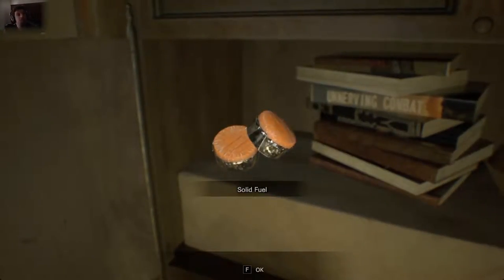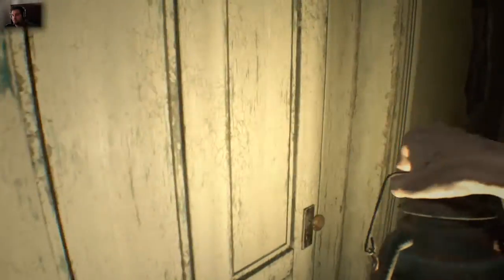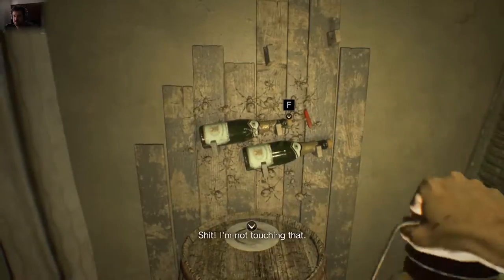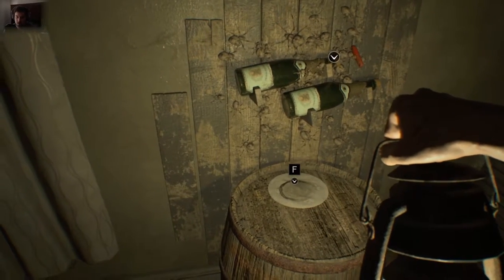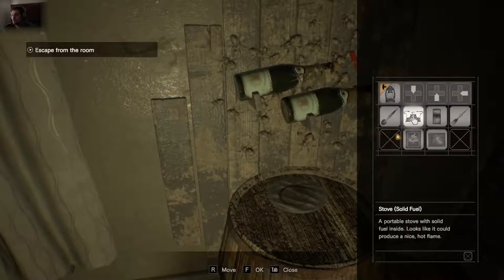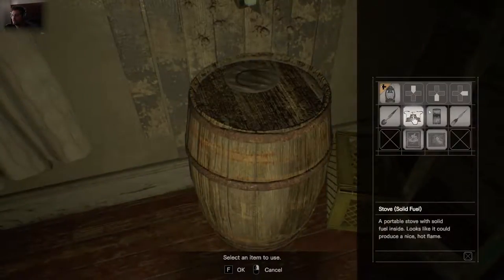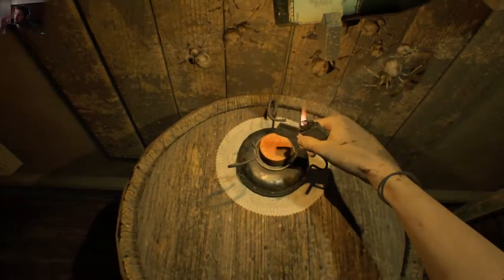And what do we have here — solid fuel. If you go over to the spiders, if you try and touch them you can't do anything because they're spiders and no one's gonna touch spiders. I tried using the lighter by itself but you get too close — you gotta have something hotter. So what we have to do now is combine the stove with the solid fuel. I just want to make sure I don't have anything out of place for when she comes back — painting's good. So we put our stove here, right-click to use an item with the stove, and use the lighter — we light the stove on fire. It's gonna get rid of the spiders.